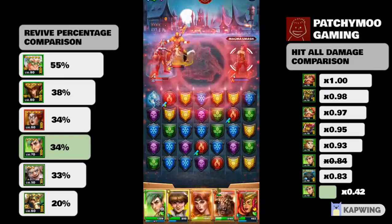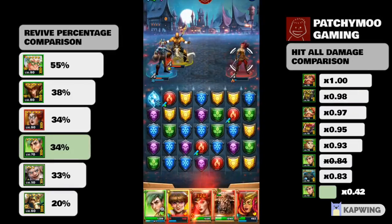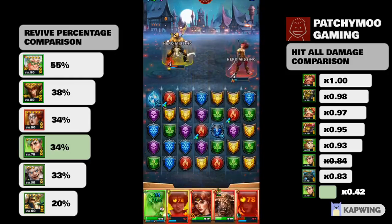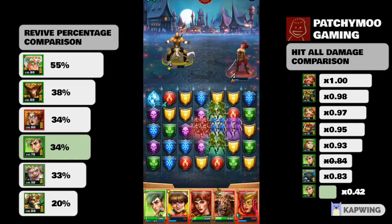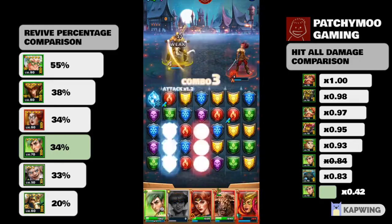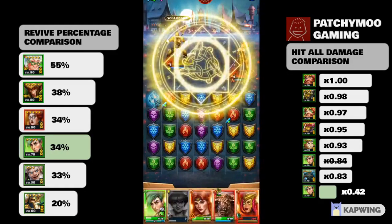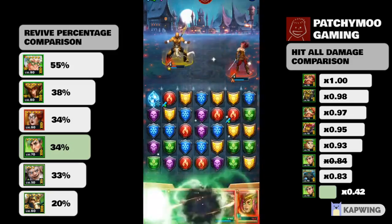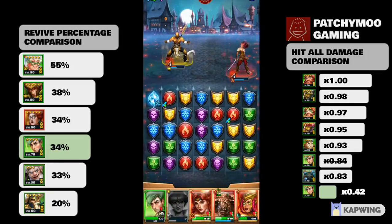I've heard from quite a few players that they ignore the first charge skill from Anton completely — meaning they wait for the second charge. The second mana charge is that each fallen ally has a 34% chance to get revived at 30 HP, and all allies then regenerate 405 HP over five turns. At time of recording, Anton is the only four-star hero in Empires and Puzzles with a revival skill.